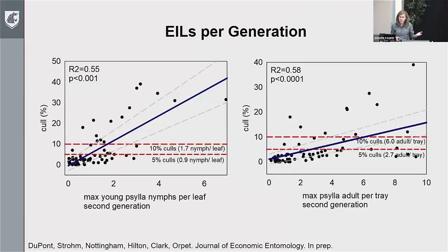Just like what Westergaard and Burt were doing years ago, we need to know at what point we start seeing damage. This data is from 2018 to 2021. The data is not super perfect — we've got quite a bit of spread — but regressions are explaining about 50% of the variation, which for field data is not horrible. Around 5% culls was the number folks told us to think about, and that tended to be 0.9 nymphs per leaf for the second generation nymphs, and 2.7 adults in the second generation.